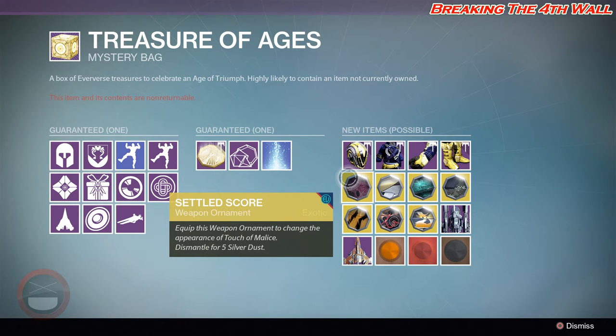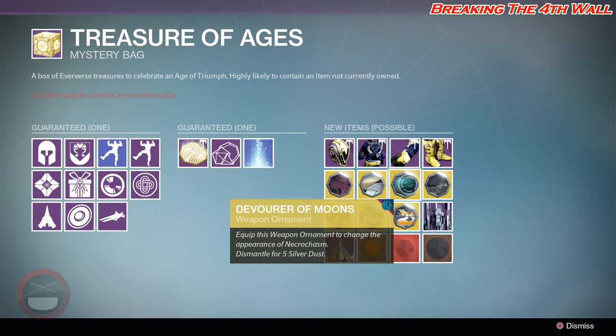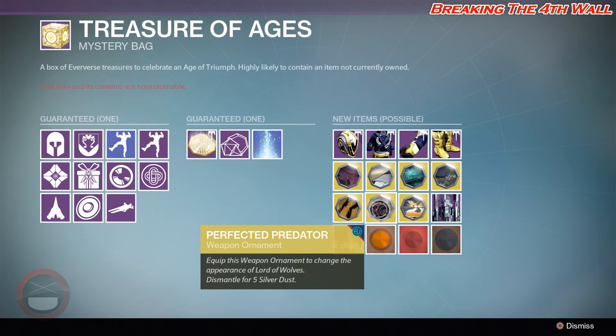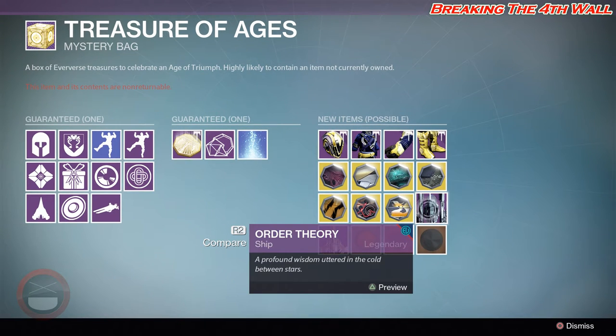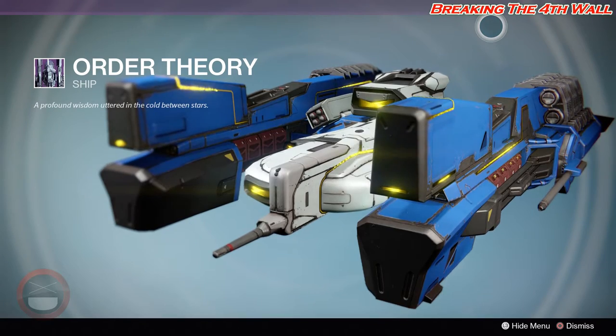Then we got your new Exotic Ornaments. You got the Settled Score for the Touch of Malice, the Chrono Shot for the Vex Mythoclast, Devourer of Moons for the Necrochasm, Undiscovered Country for the No Land Beyond, Tiger Shark for the Dragon's Breath, Perfected Predator for the Lord of Wolves, and Basilisk's Glory for the Suros Regime. The new ship is called Order Theory — pretty cool looking ship.